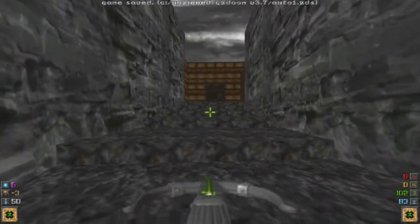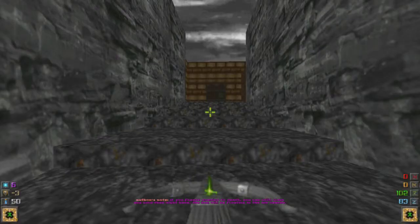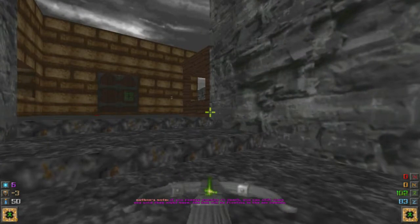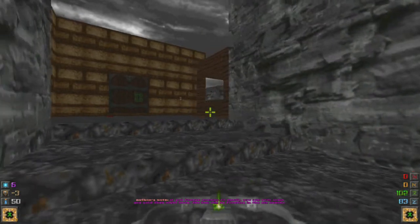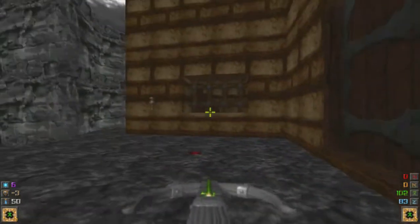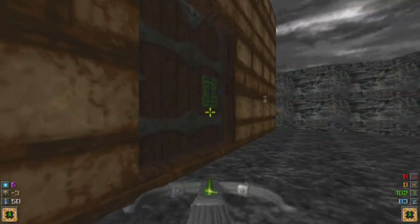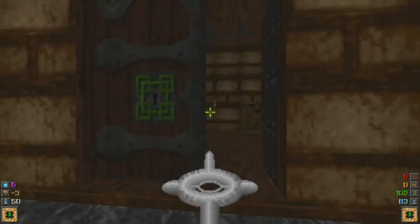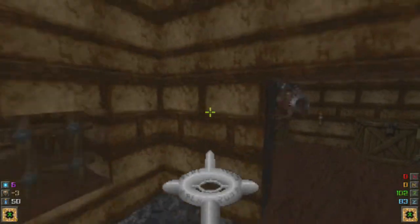Here we enter the village of Uranus. What a weird name, like the planet Uranus. You will be needing these for your visit here. We get a pair of Wings of Wrath. This is the only map where we get our flight.